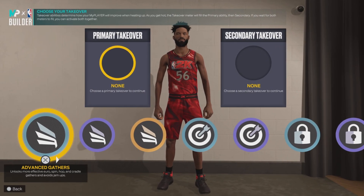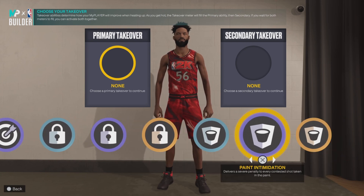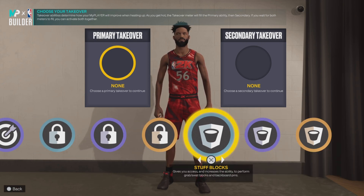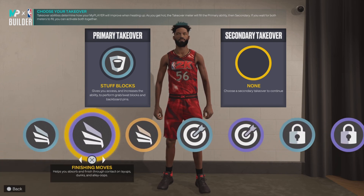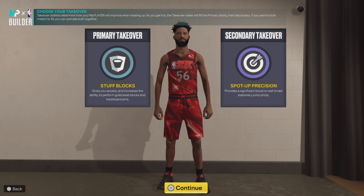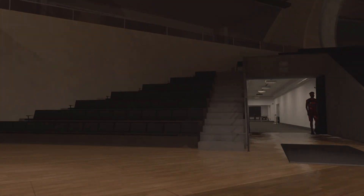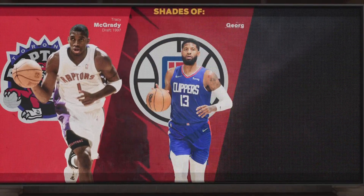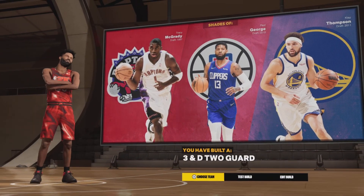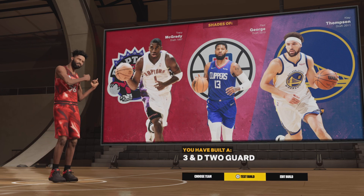Now for the takeovers — takeovers don't really matter, but what I did, which is a crazy thing, you get rim takeover on a guard which is kind of crazy. What I did is I did stuff blocks, rim take, and then pretty much spot up shooting takeover. And then once you're done, you get shades of T-Mac, PG-13, and Klay Thompson. And the build is called the 3nd 2 guard. That's pretty much the build.